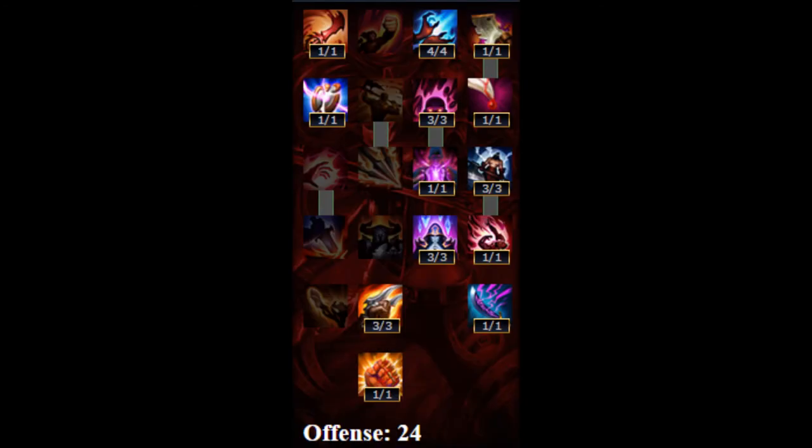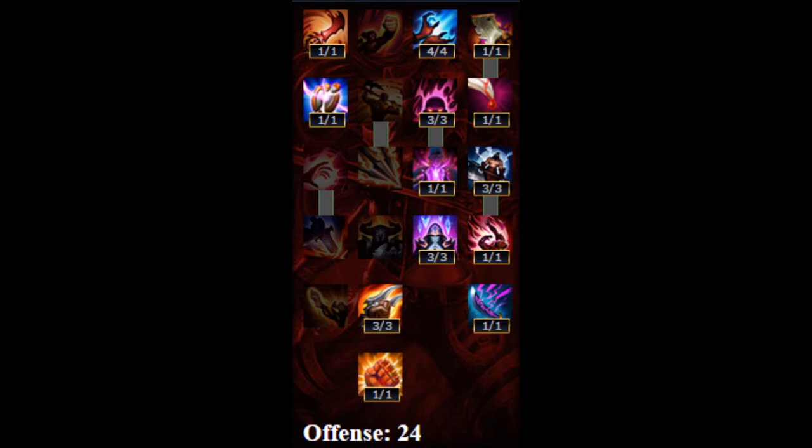For Masteries, you want 24 points in offense and 6 in utility. The Masteries will be on the screen right now and also in the description. If you want to write down the Masteries, then pause the video now.